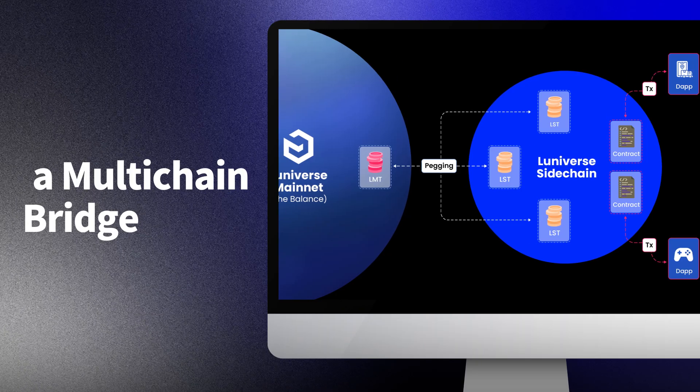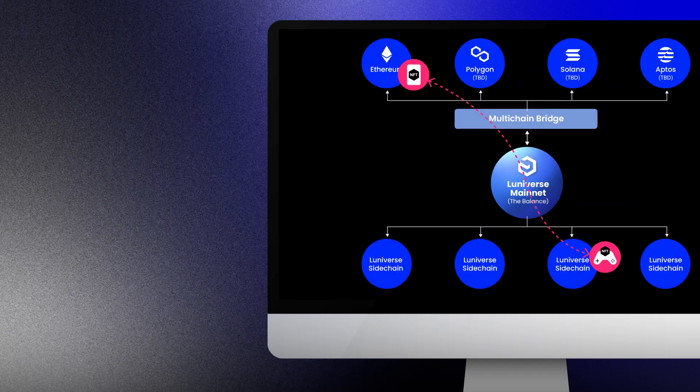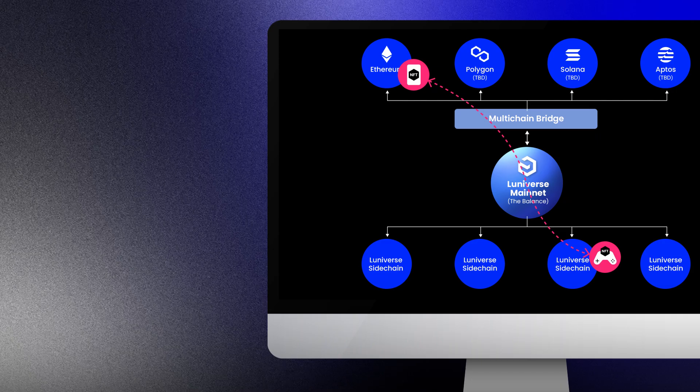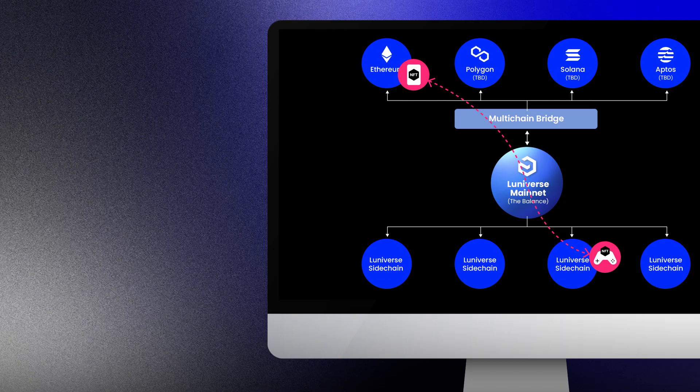Luniverse also offers a multi-chain bridge that allows you to move your assets from and to other chains. Currently, we support Ethereum, with Polygon and Aptos being added soon.